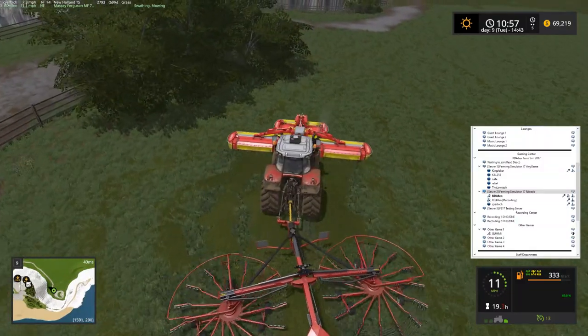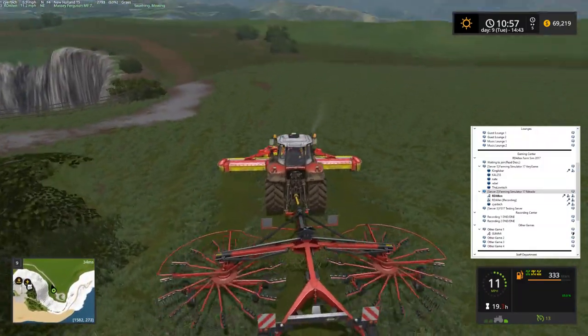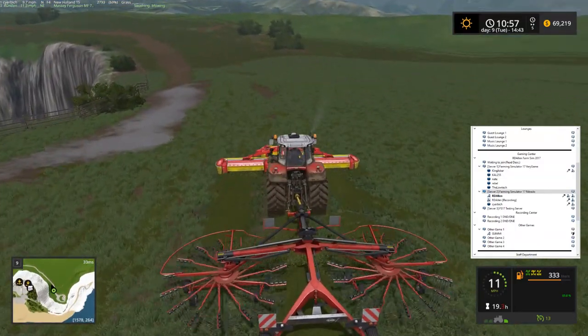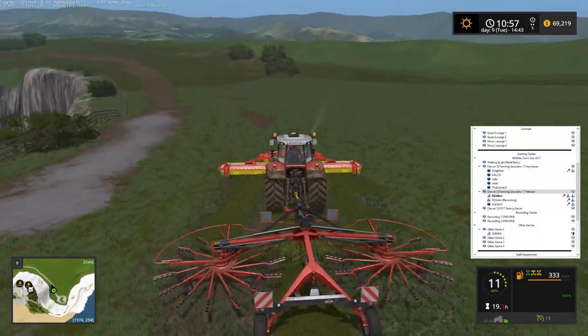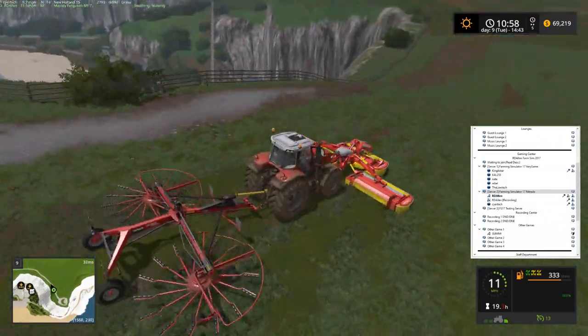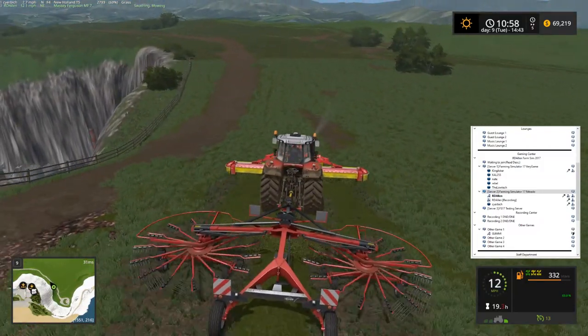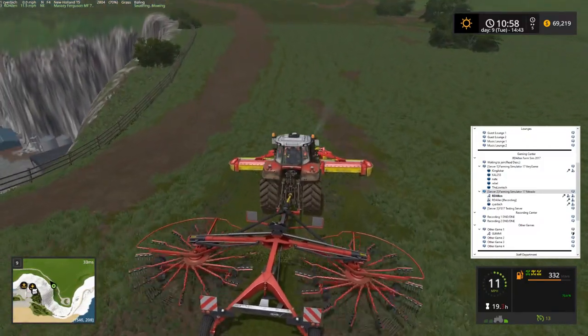One thing I'm noticing with the mower on the front here: it doesn't seem to push forward quite as well. The windrows look like they're a little inconsistent when we do it this way, but it works. Oh well.